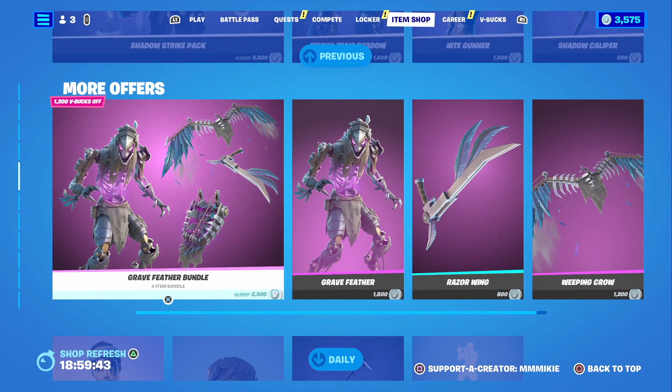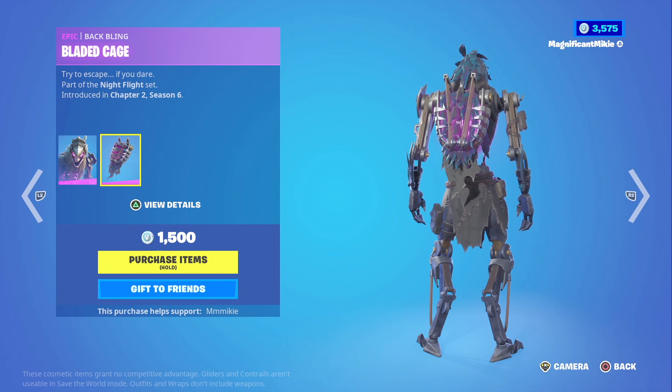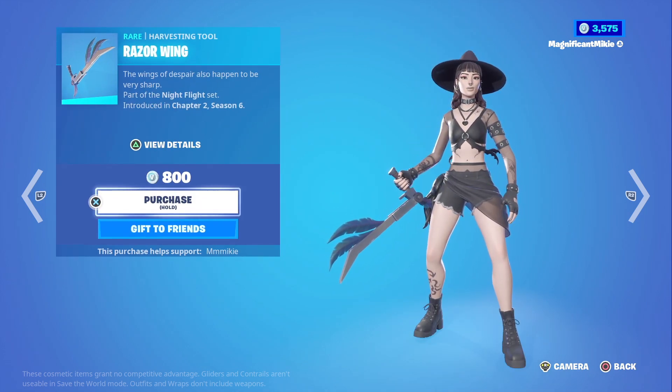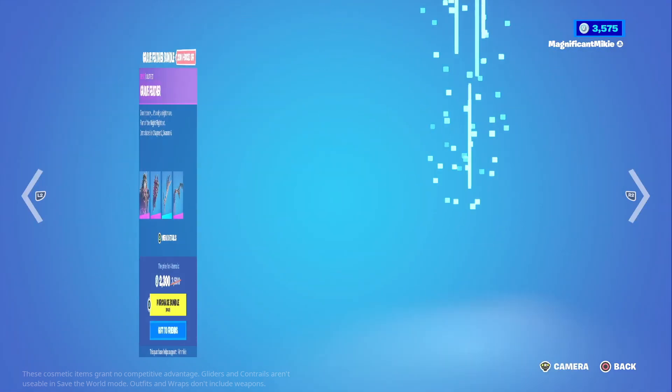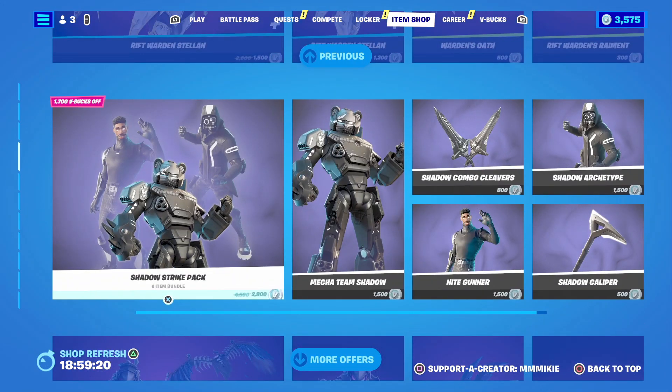We get the Grave Feather Bundle, which has the Grave Feather Outfit with Bladed Cage Backbling for $1,500, the Razor Wing Harvesting Tool for $800, the Weeping Crow Glider for $1,200, or all of that together in the Grave Feather Bundle for $2,300, which is $1,200 off the total.